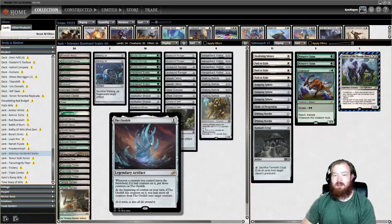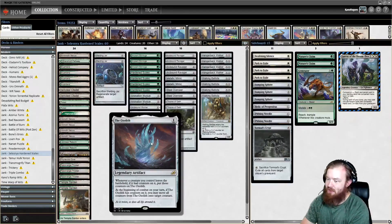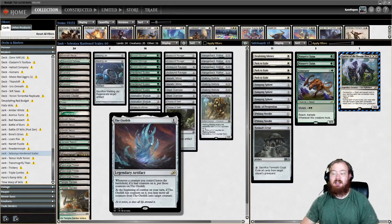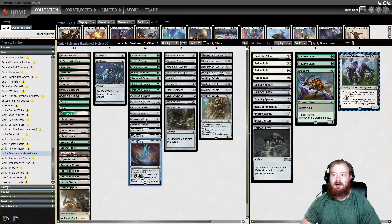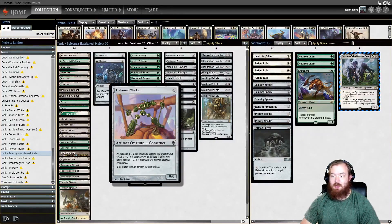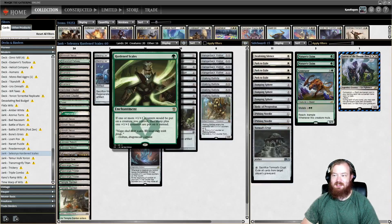We also have the Ozolith, which effectively acts like a Hardened Scales but is much more broken in certain circumstances. Whenever a creature you control leaves the battlefield with counters on it, those counters go on the Ozolith. At the beginning of combat on your turn, if the Ozolith has counters, you can move all of them onto a creature. So if an Arcbound Worker dies, its counters go to the Ozolith. Hardened Scales doesn't apply for moving counters onto the Ozolith, but it does apply for moving counters off the Ozolith onto a creature.